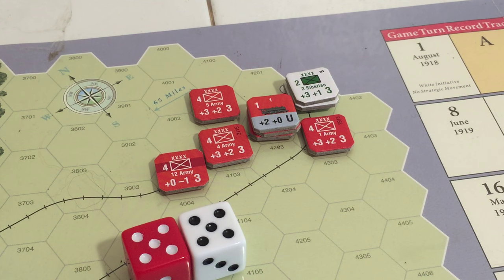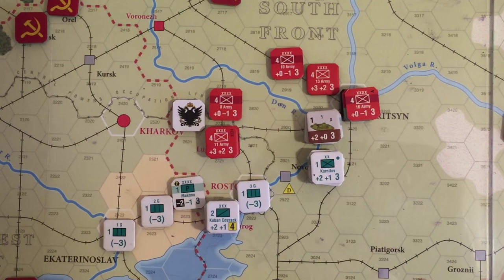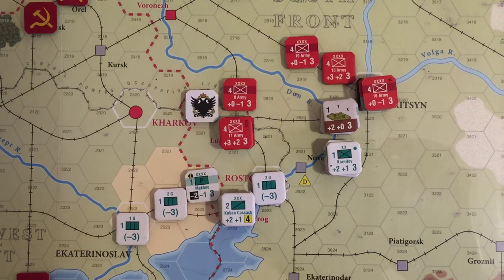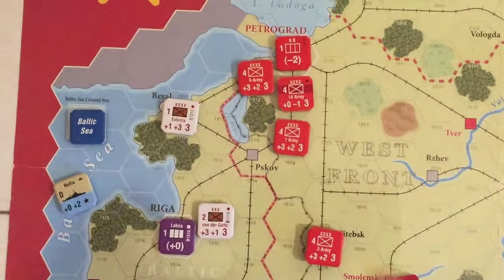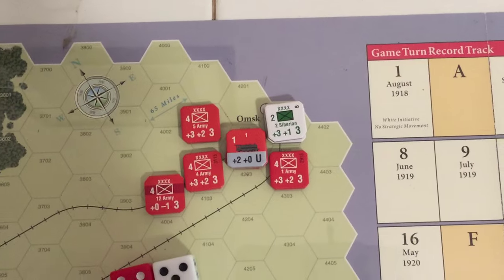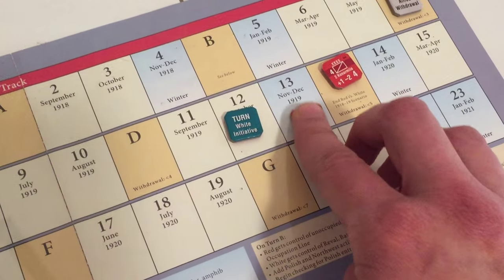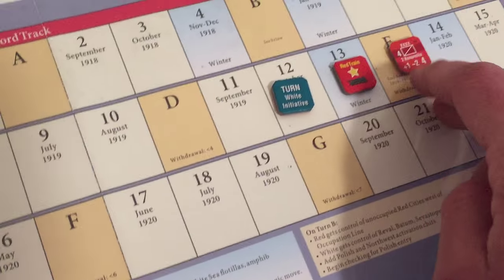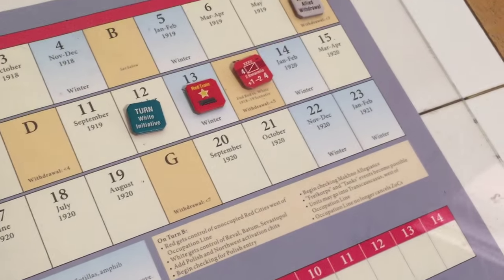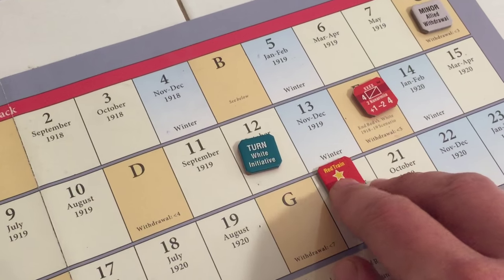That's the end of that turn. Let's take a look here. Tsaritsyn is feeling it. As much as the Whites are losing in the east, here on the south front they are just really rolling — although it is only a matter of time. Northwest eliminated, Petrograd seized. Whites almost down in Siberia, still holding down to the north. As we come back, the red train will re-enter, and it's about to be a winter turn so that flotilla disappears in Tsaritsyn — it's going to be even worse for them there. But we're getting one turn closer to turn E. Next turn — do-do-do! Turn 13, November-December 1919.